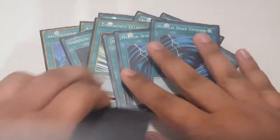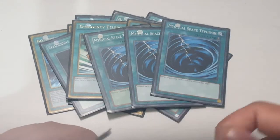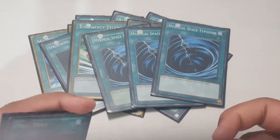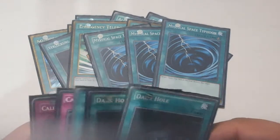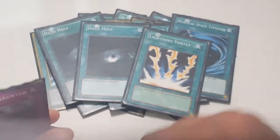Three MSTs — as I said it's a cheap deck so I don't use Twin Twisters. I just go with MST because you've got Sliprider as well, so you don't always have to be getting rid of cards — quick and easy to use with no cost like there is for Twin Twisters. Two Dark Holes and a Lightning Vortex.